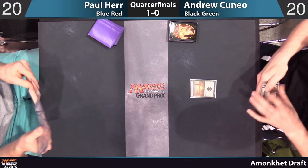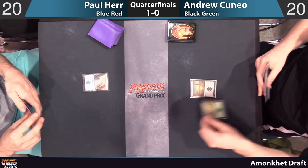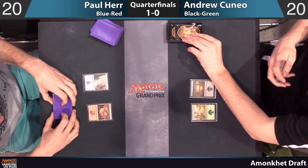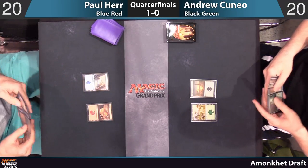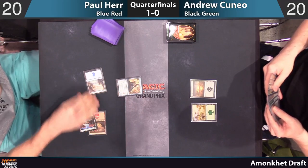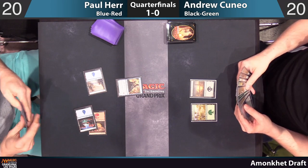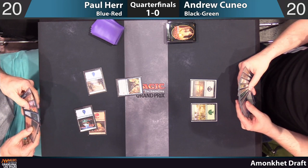We're underway in game number two. Andrew Cuneo plays a swamp, island for Paul. Andrew has a lot of three-drops and not a third land — no third land and no Hapatra. We have not seen that on the second turn of the game yet. Paul's going to pass the turn back. Andrew will be thinking about Censor. Paul immediately draws a card — maybe he doesn't have one. But he does have a three-mana play: a Vizier of Tumbling Sands, which is really going to put Paul ahead on mana if Andrew cannot find a land. He did not — Supernatural Stamina off the top.